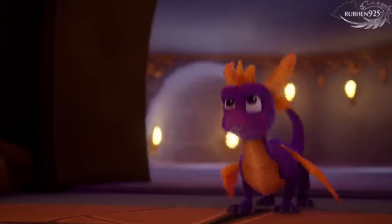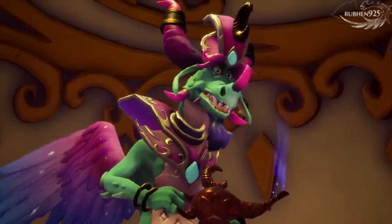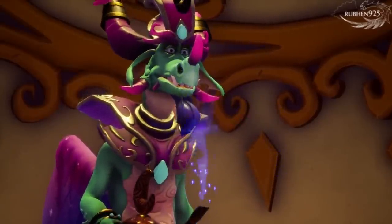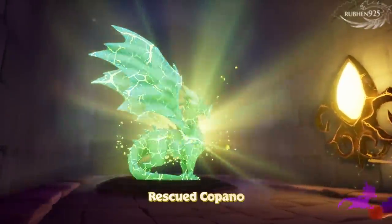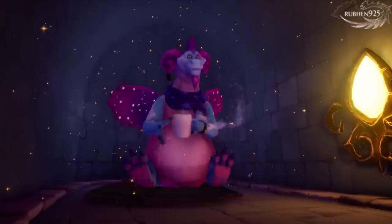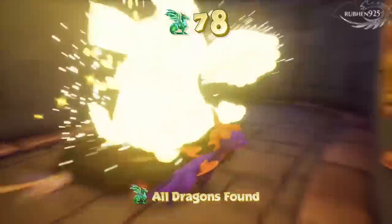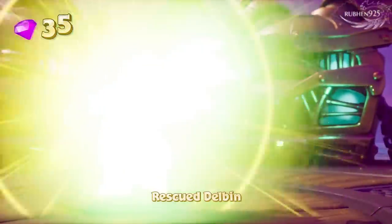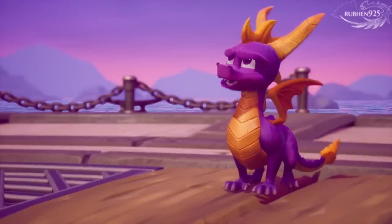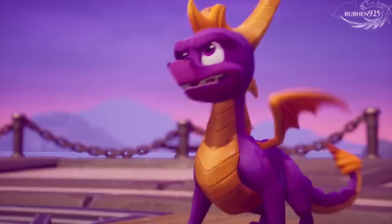Hold your horns, here comes Spyro. Patience, little one. You'll soon have the opportunity to battle the one who matters most. Nasty Gnorc. You've become a master of the supercharge — great work. You're in Nasty's world now, Spyro, and you are the dragon that must defeat him. Bring him on. I'm ready.